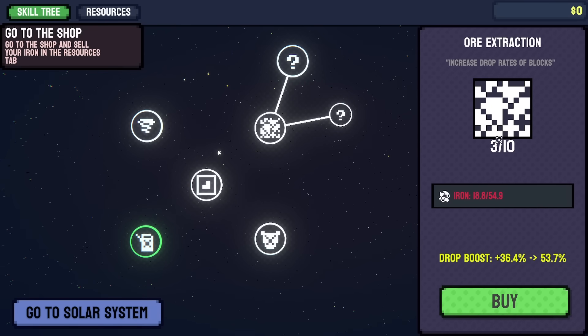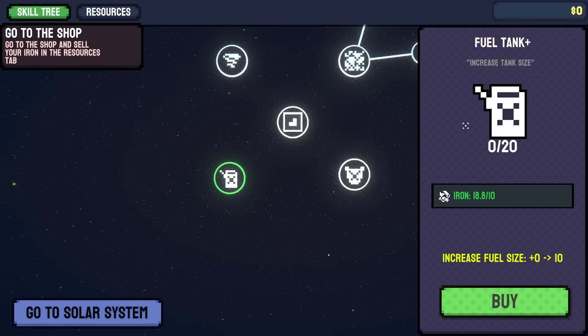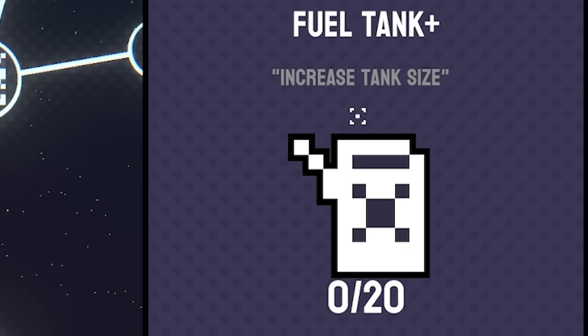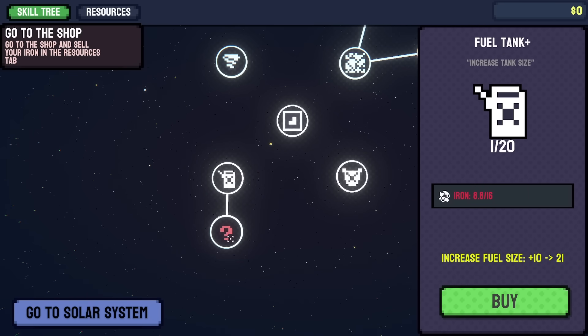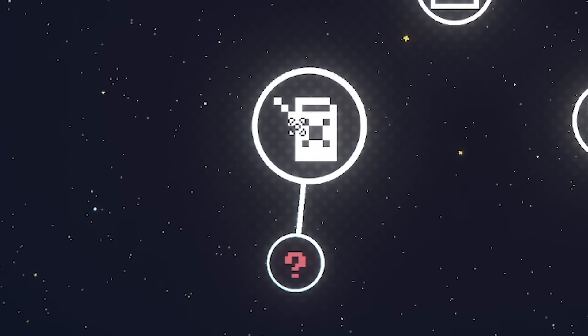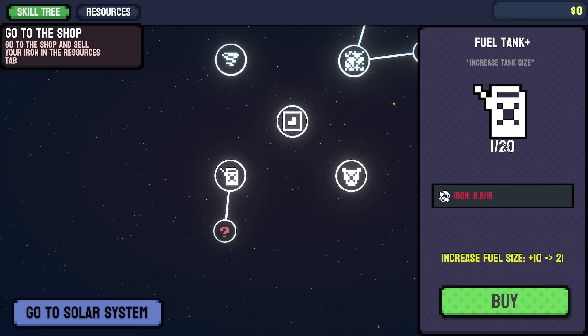We didn't get far enough - I think we need to get to level 5 and then 10 to unlock both of those paths. We've also got this one down here which is the fuel tank - it increases our fuel tank size, costs 10 iron. That's unlocked another little upgrade stick down here, but again we need to upgrade this further before we can get that - probably 20 times.